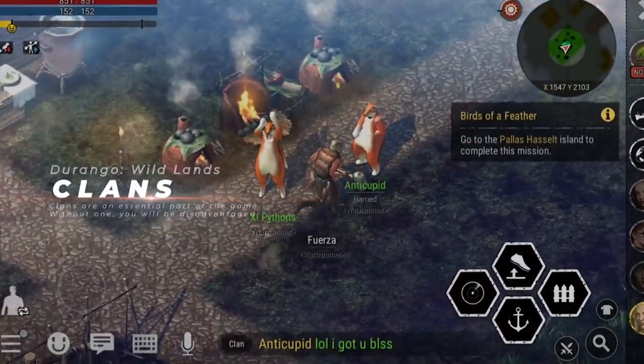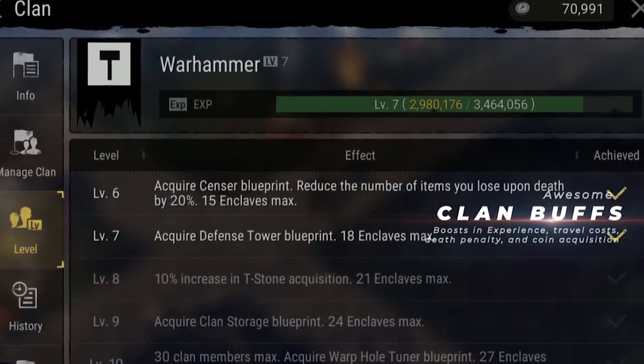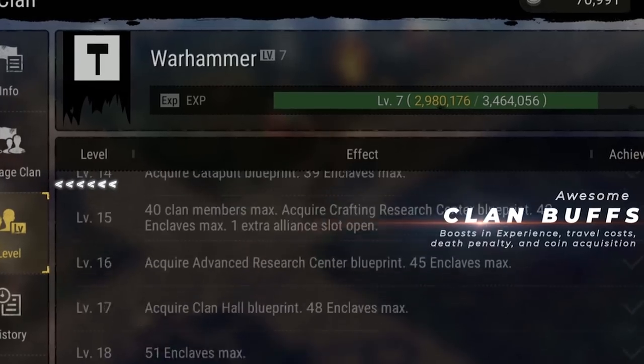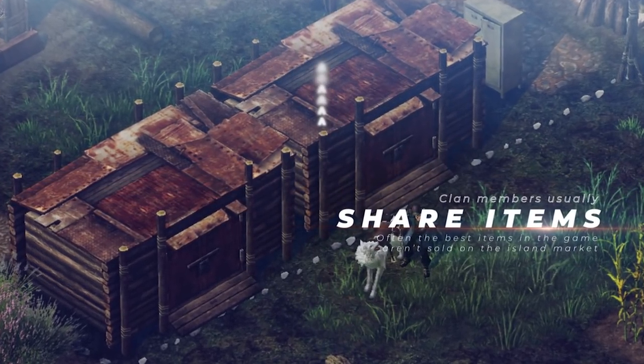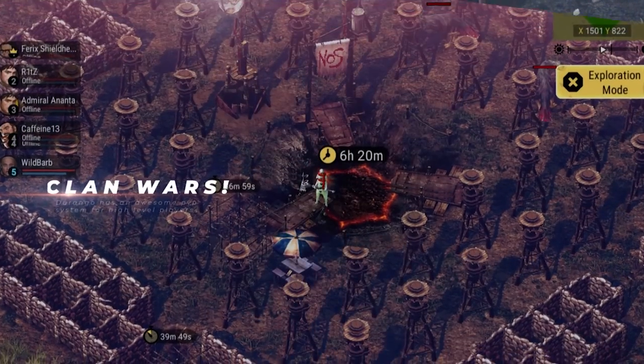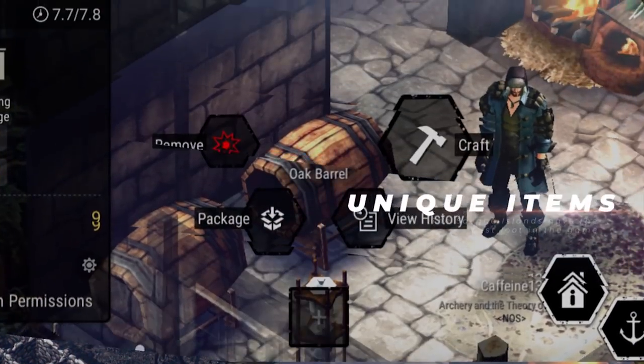Being part of a clan is extremely important in Durango Wildlands. Without one, you will end up spending more resources to get the same things, you will be forced to buy everything outside of your specialization on the island market, and you will have no chance of capturing an outpost, which is the key to some of the best items in the game.